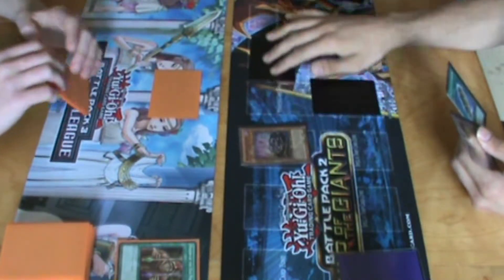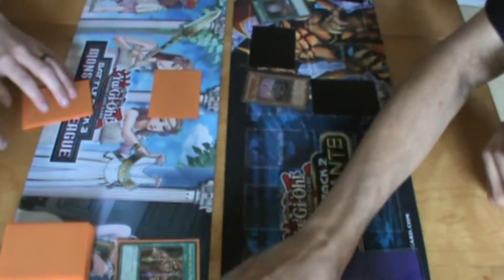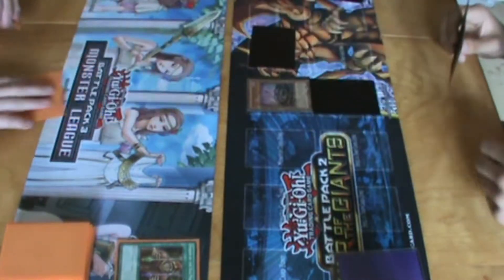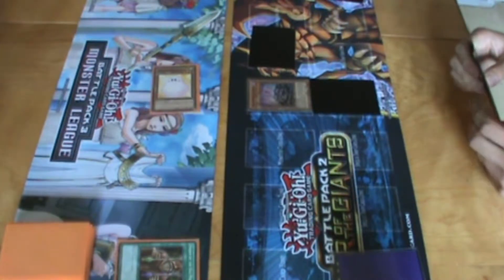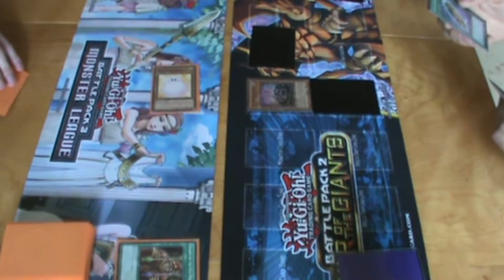I draw. I summon Phantom of Chaos in attack mode and I'm going to banish Immortal Phoenix. Phantom of Chaos becomes Immortal Phoenix, so I'm going to attack. That will flip over the Marshmallow — I gain a thousand damage. Now I am going to go to main phase two.